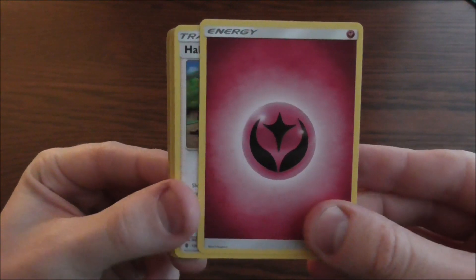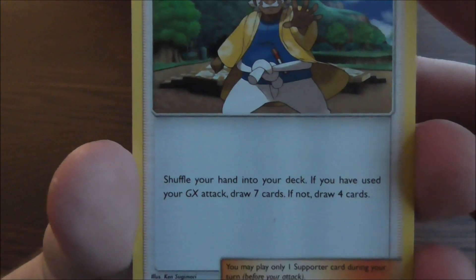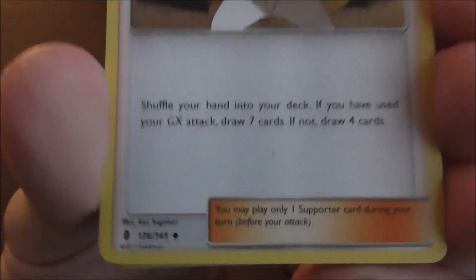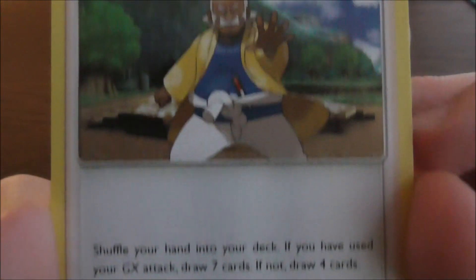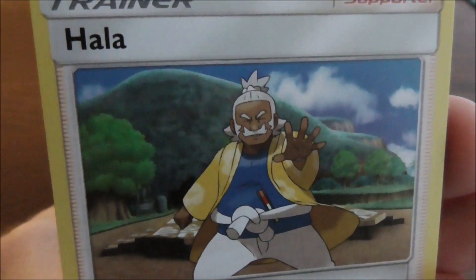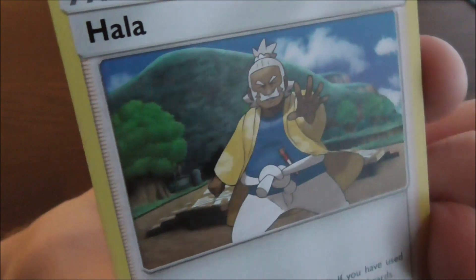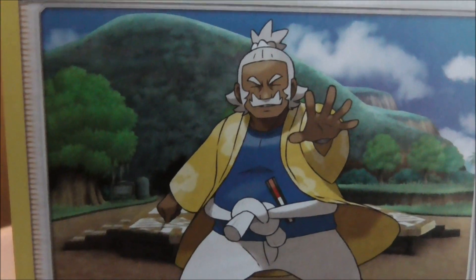The next card is a supporter — Hala. Shuffle your hand into your deck. If you have used your GX attack, draw 7 cards. If not, draw 4 cards. You may only play 1 supporter card during your turn before your attack. I haven't actually gotten around to Pokemon Sun and Moon yet, so I don't know too much about the character — I do know he's one of the mentor figures. It looks cool though. I like that mustache — I'm a bit jealous actually.